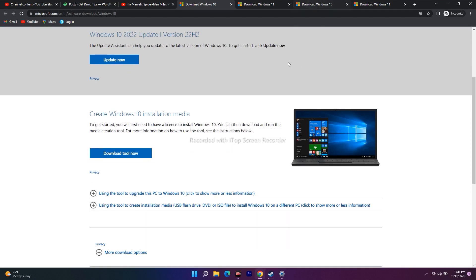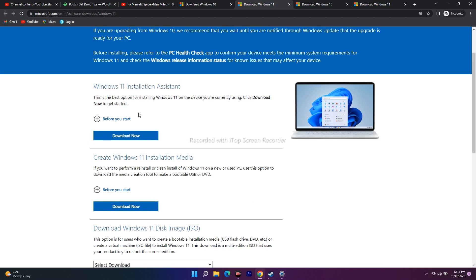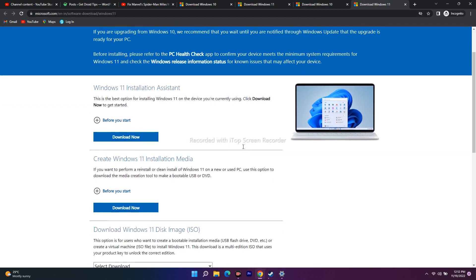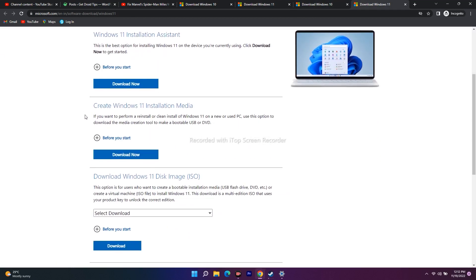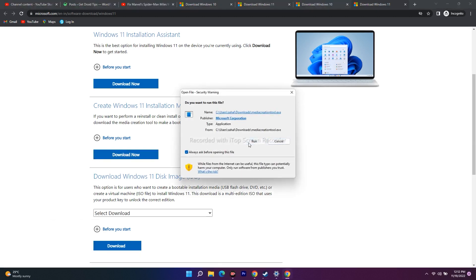Even after trying the Installation Assistant, some users might still have the issue. In that case, the fourth step is to use the Media Creation Tool. I'll be providing two links in the description — one for Windows 11 and one for Windows 10. Download the appropriate Media Creation Tool, open it, and click Run.